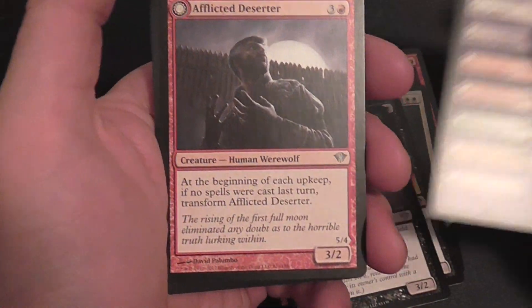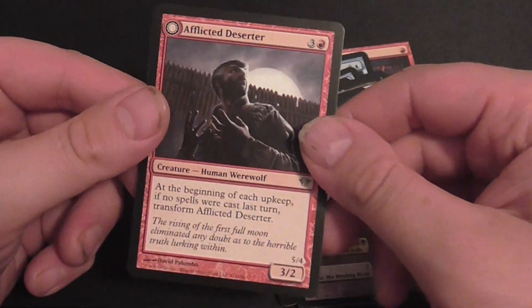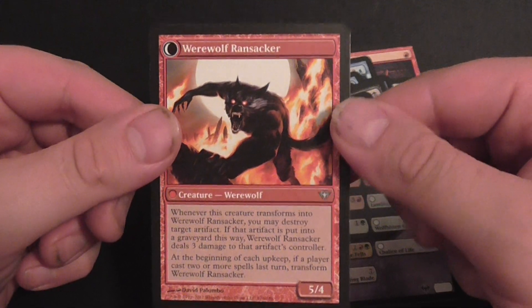Token card, uncommon, Affliction Deserter. A werewolf — Ransacker.